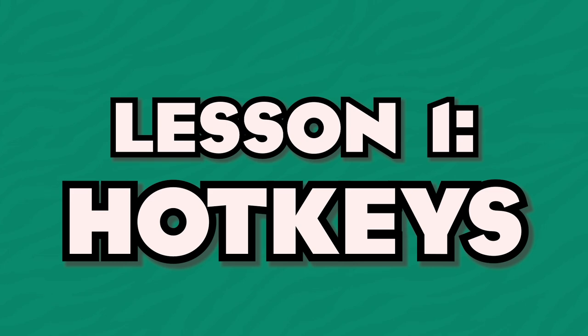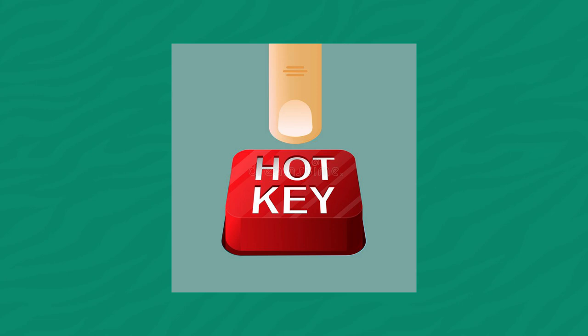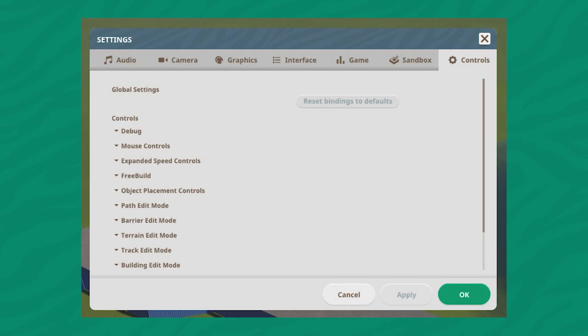Hotkeys are essentially shortcuts on your keyboard which you can activate with a click of a button. We're going to go through these today and talk about their advantages and how you can use them. If you have Planet Zoo open — which I recommend — check out the controls tab of your settings so you can follow along and see what works best for your keyboard.